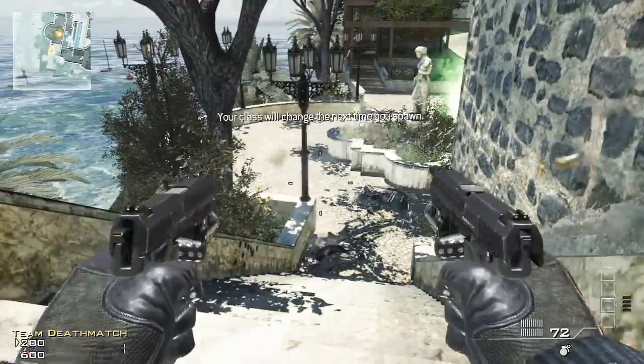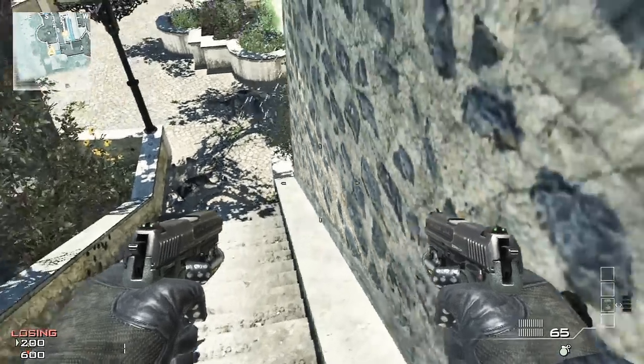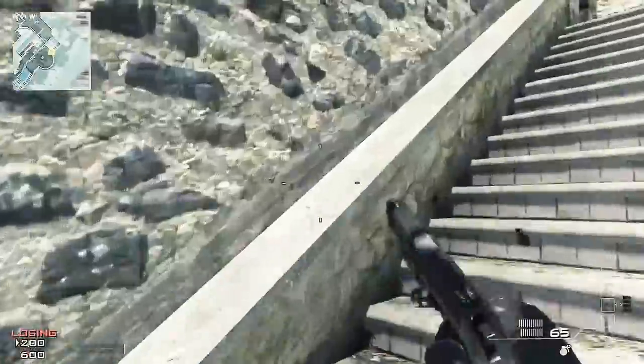Hey, what's up guys? It's Aaron here and I found a new glitch for you guys on the map Pleaser, the new map pack. So what you want to do is you want to try and strafe on this barrier. It's pretty hard.